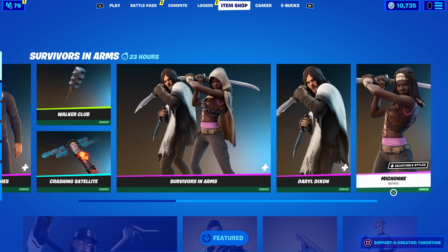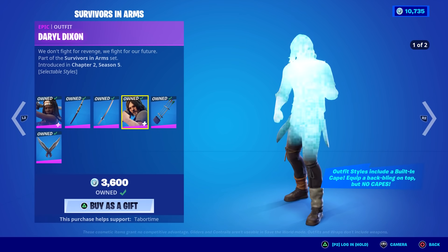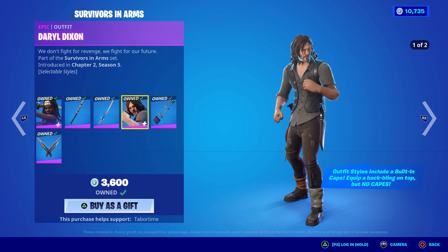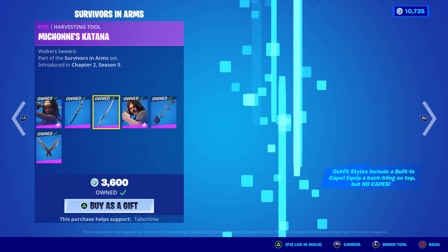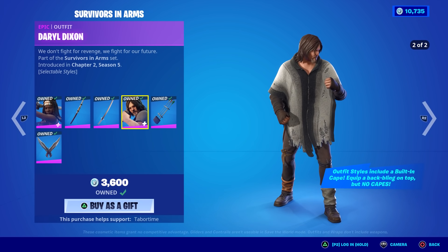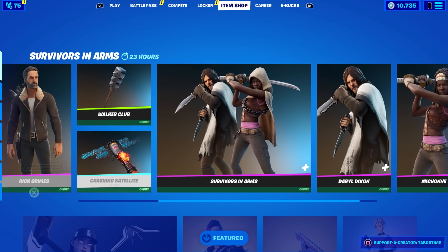Then we've got Survivors in Arms — the Daryl and Michonne bundle. She comes with two styles, as does he. You can actually equip a back bling on it as well. It says outfit styles include a built-in cape — equip a back bling on top, but no capes, meaning you can't equip two capes. Michonne's katana is awesome. The hunting quiver, eh. Daryl's knives, which I think are interactable with the knives on his side, so that's kind of cool. He's got the Clint Eastwood vest as well.